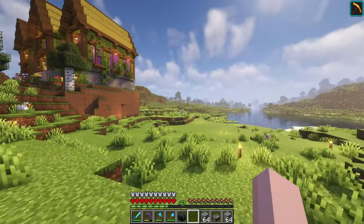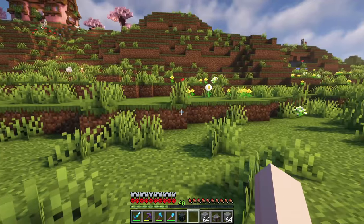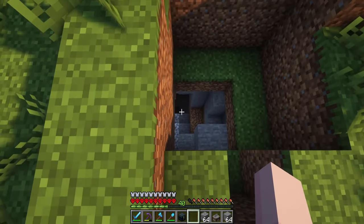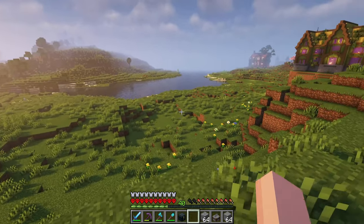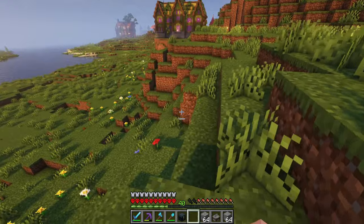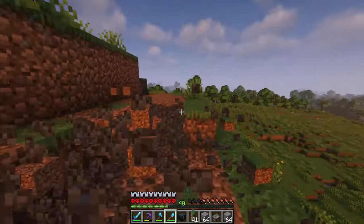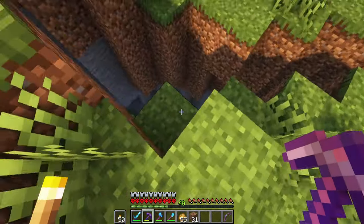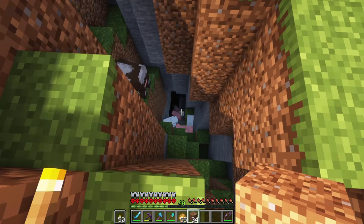I've been walking around my base trying to look for a location to build this and my base is kind of full of stuff already. But this area next to the very ugly terraform cliff here is looking very empty so we could build something here against this cliff. The problem is this is uncharted territory and there could be tons of caves here. Oh, it's just a llama. Despite the caves being really ugly and scary I think I'm gonna build this house against this cliff.